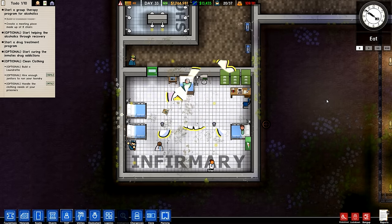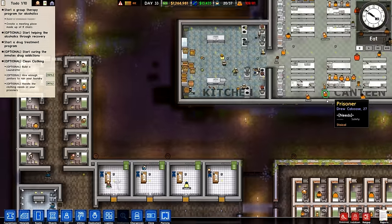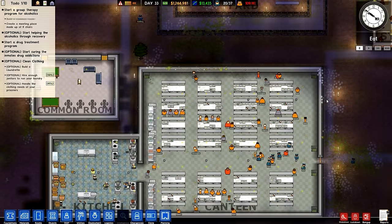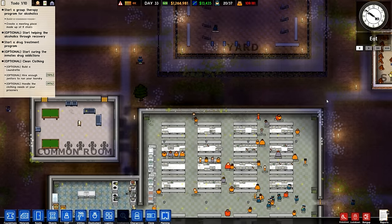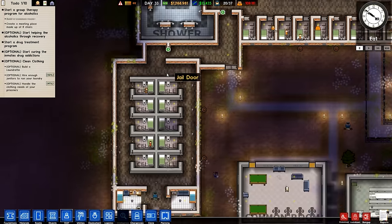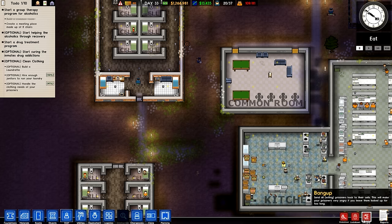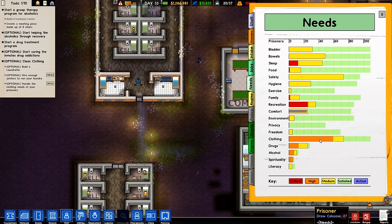Hello everyone, Admiral Lemon here and welcome back to Prison Architect. Last episode, we almost caused a riot. We shook down the entire prison and found screwdrivers, drills, booze, drugs, and hacksaws. We found so many things and they're really mad, but I think they're starting to calm down a little bit.